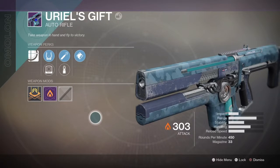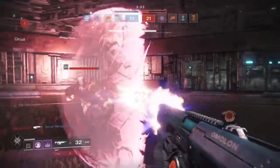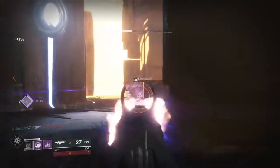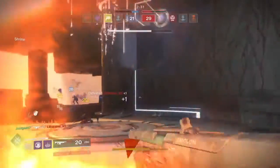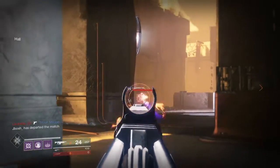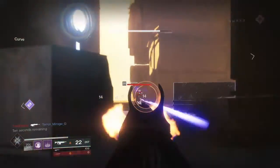Number four: once again another auto rifle — this is also a 450 rounds per minute weapon. This is the Uriel's Gift, the same archetype as the Origin Story with the same time to kill of 1.07 seconds. The difference is this one is more meta due to the fact that it runs high caliber rounds, so every headshot is going to stagger the target, making it harder for you to be hit because you're swaying their cursor all over the place. It is a very good auto rifle.